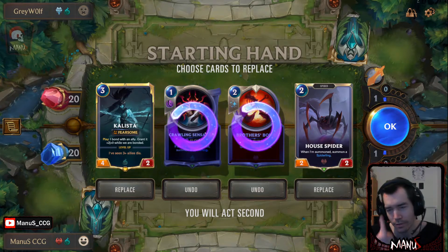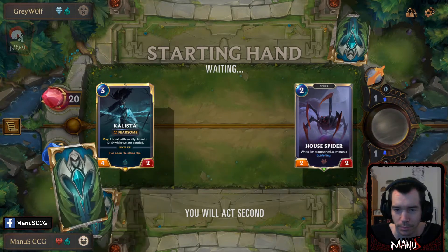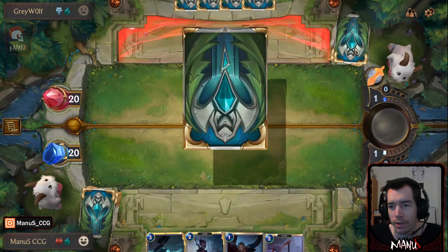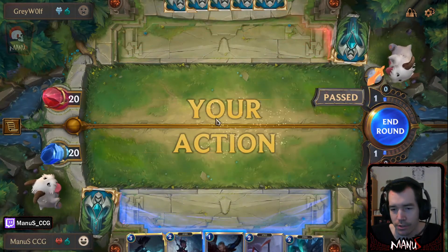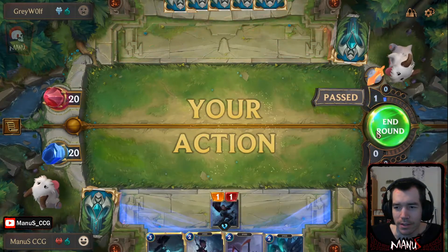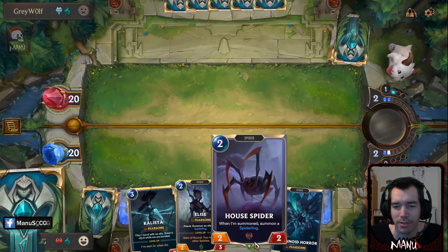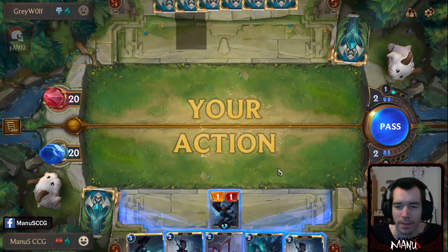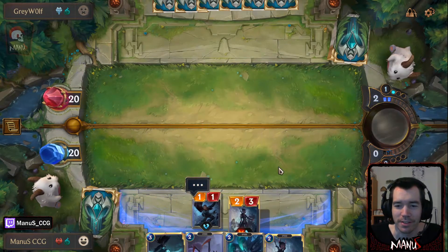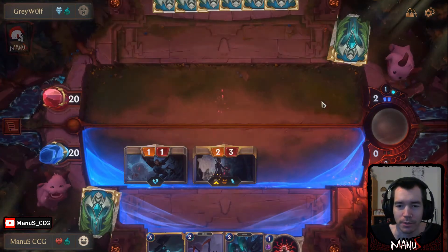Spider and Kalista is a nice curve and hopefully these turn into like a one-drop. And we got one. We even got a better two-drop against Avalanches, which is nice. Basically here we could potentially find out how it goes with Aristocrat into House Spider into Kalista against an Avalanche, but we're not gonna try and find out aggressively, so we'll just go for this, head in for three, make a token.